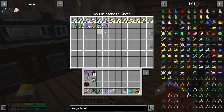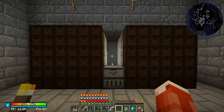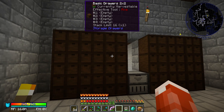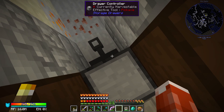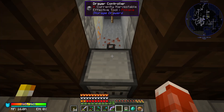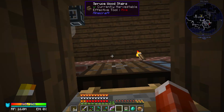Right now I have everything going into this storage crate, which isn't very automated. We are going to set up an actual storage system for all these essences so we can craft them either manually or automated using the RS system when we need them. If we need extra diamonds, the RS will just create them for us. So I've set up a simple drawer system with a drawer controller and we're going to connect it to our existing RS using an external storage connector — just like we did for our storage area in the big building and the mob farm. Then we'll cut a hole in the ceiling and let those essences be piped down into the storage system.